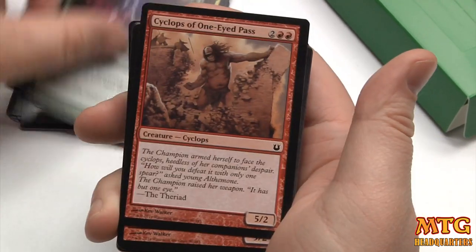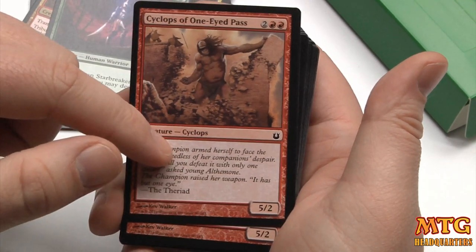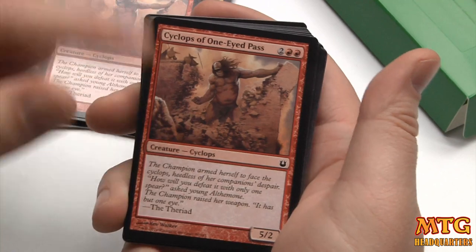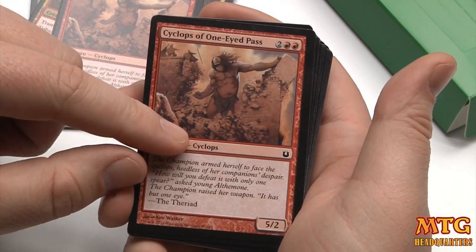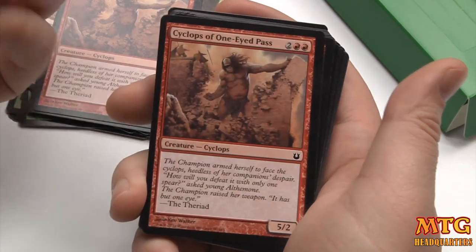Cyclops have very good art in this set, by the way. Cyclops has a one-eyed pass — I don't love this card. If it had Trample... but I actually like Ill-Tempered Cyclops better: a 3/3 for four that can go monstrous and be a 6/6, and it also has Trample.